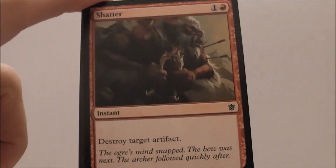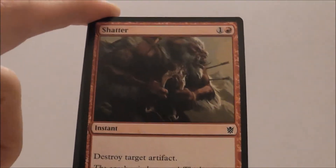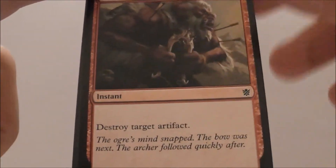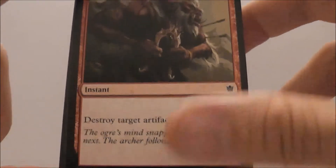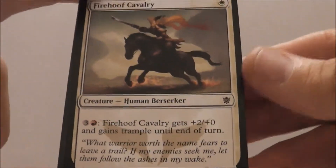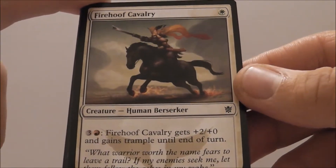Shatter — I have yet to see a real strong reason to play Shatter. If you get one late, meaning like the last pick, and it's in your sideboard, it's not the end of the world, but I'm definitely not going to pick this card over anything else. Fire Hoof Cavalry, a 1/1 for one. He can beef himself up for four mana and gets plus two, plus zero and Trample.